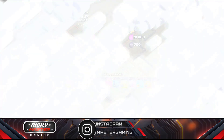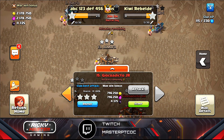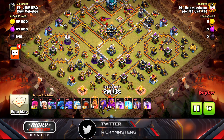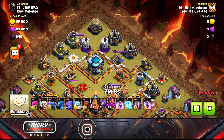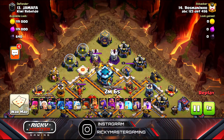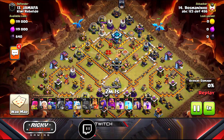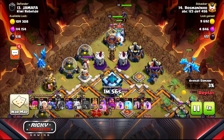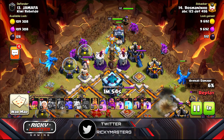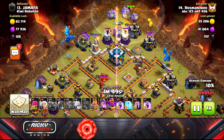Now let's go to my friend Rosamania — he did hit number 13 and attacked with bowler pack-a-smash. He starts on this corner. He drops the record with an ice golem — I would have dropped the ice golem first then the record, but the golem got behind to tank for it, so that's actually pretty smart.